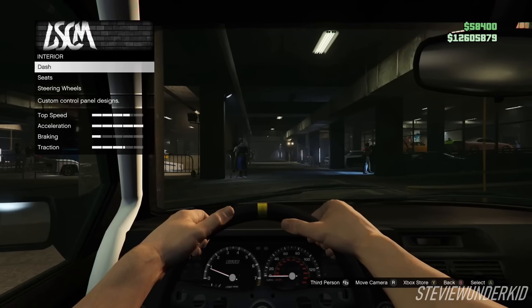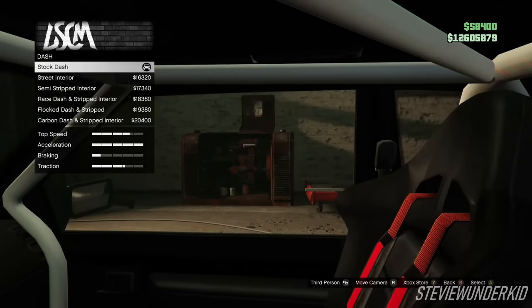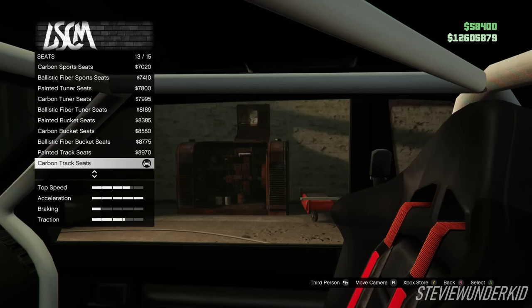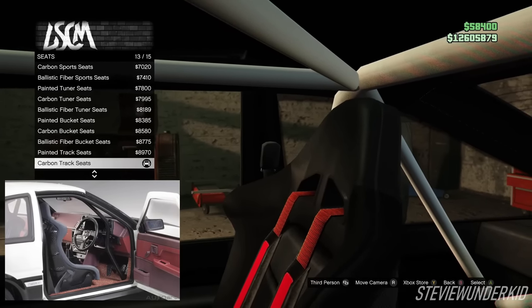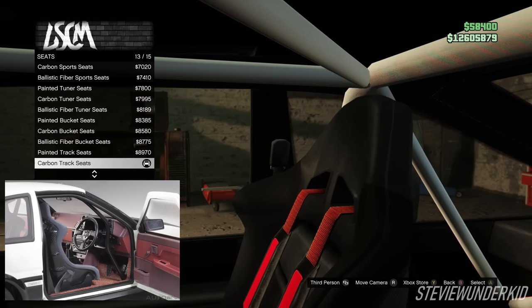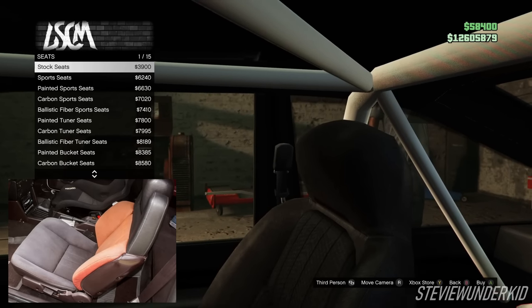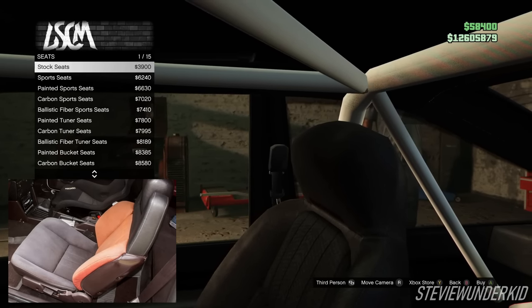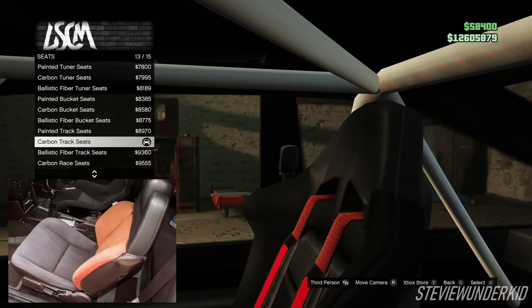Next up for the interior — for the dash, we just left it stock. For the seats, we went with the carbon track seats, which is more in line with the Project D version of the car after it received all those modifications. If you want to go for the earlier version, you can go with the stock seats. So either the stock seats, or for the Project D version, the carbon track seats.